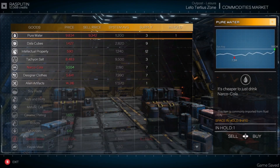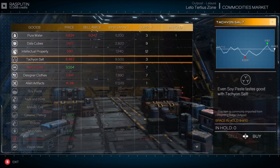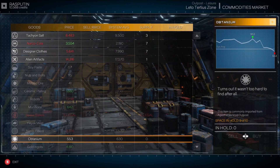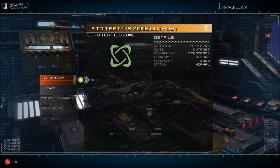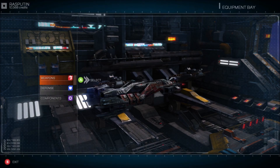When mining, you really want pure water — one of the best finds. The system average is 11 grand, though they're trying to be cheap here. I also found tachyon salt, obtainium, and gold ingots. The tachyon salt and pure water are found in ice fields, and the other minerals are randomly found in asteroids.